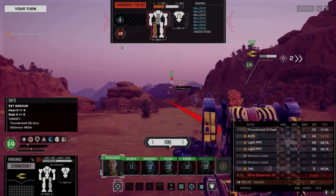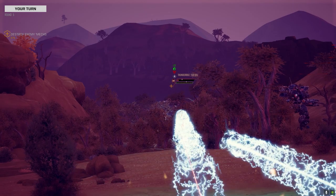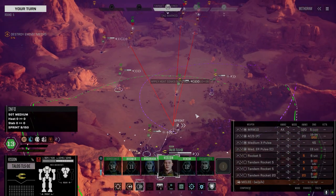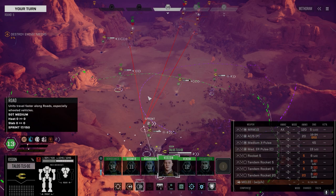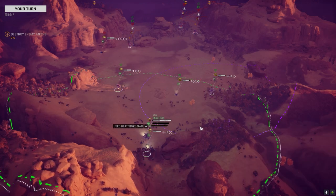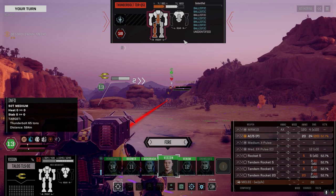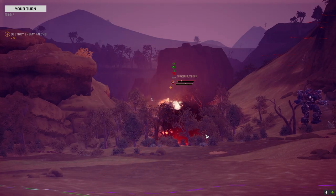We might get lucky and take this guy's leg off — then he's a sitting duck. I saw that round going low and thought for sure it was taking that leg. Just a pirate AC5 — I could fire the rockets too. We could go all in. If I do this we might get that leg — could crit the engine too. I don't want to blow the tandems though. Let's try for the leg — oh come on, land it!